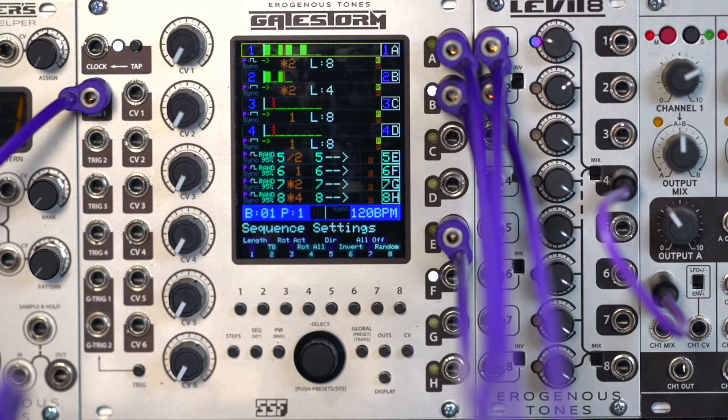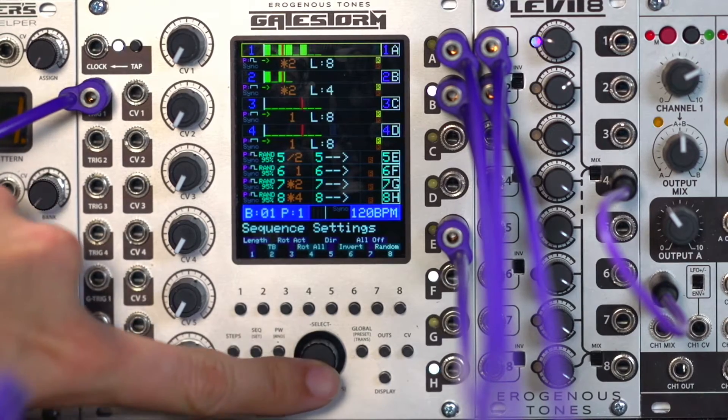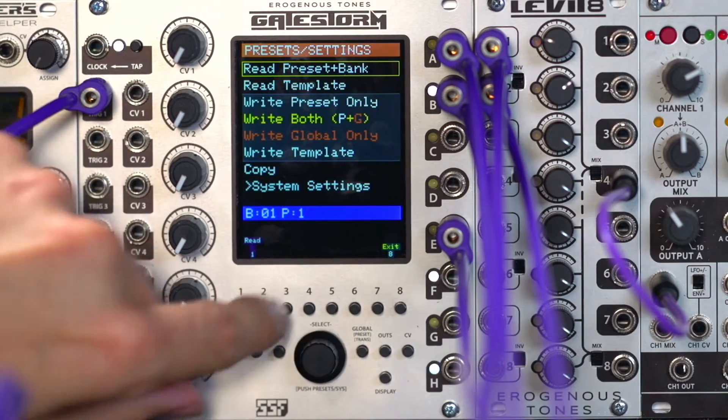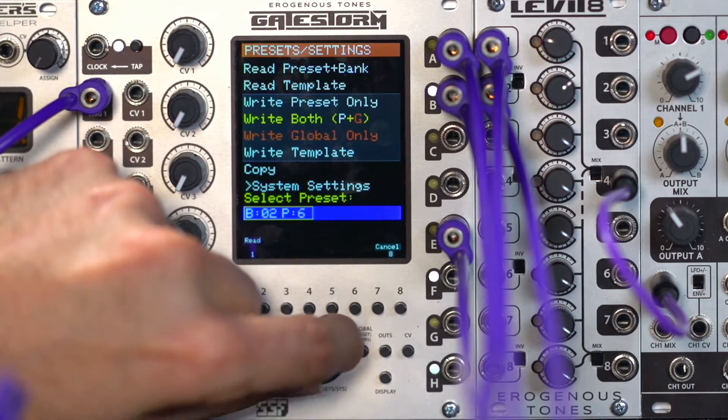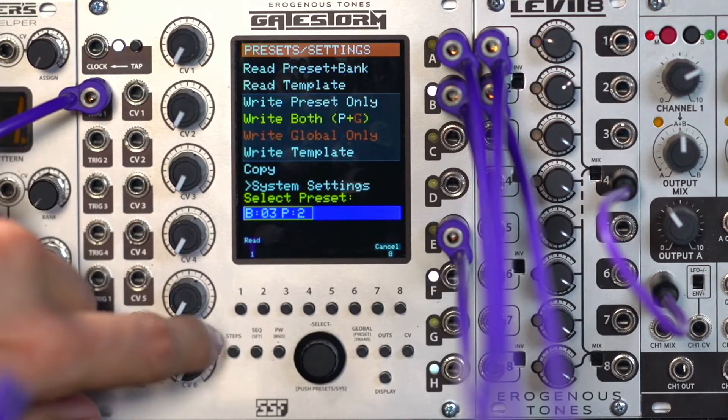Welcome to the next video in the GateStorm series. In this video we're going to get you started using triggers with the complex and simple lanes and with the bank. Like in the previous videos, we're going to start with the preset that we wrote out in the previous video, so we'll start with bank 3 preset 2.